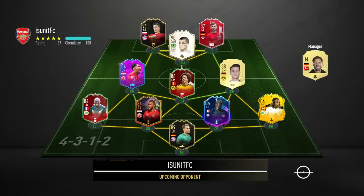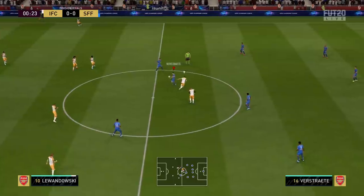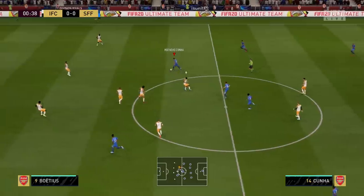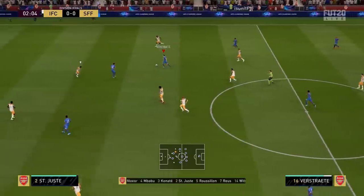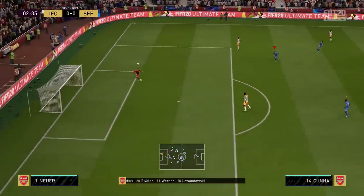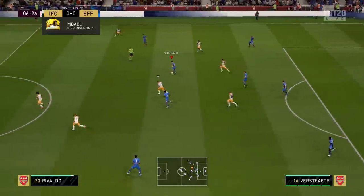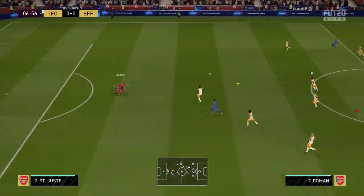The next team we face is a ridiculous-looking Bundesliga side which features 11 different Ultimate Team cards — absolutely mad. Very early start for the Belgian — he just wins the ball straight away. On him again with a nice tackle. Can we get an assist? Tried to slide it around but just couldn't get the pass through. There's a long ball and this might actually end up being profitable.